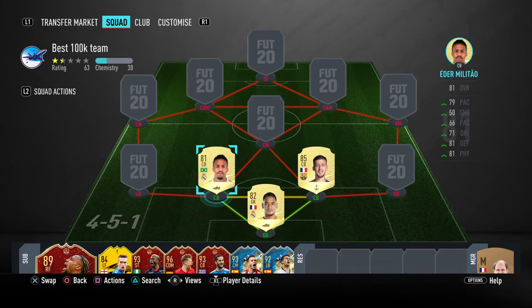Does this whole team in total cost 100,000? Yes, the whole team in total costs 100,000 — well, it's like 97,000. So Longley is good, but I like Eder Militao more. They're both amazing though.